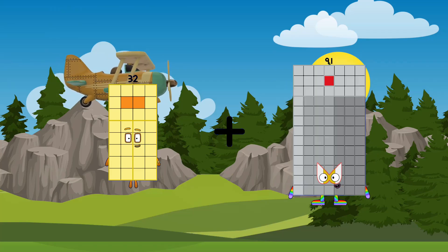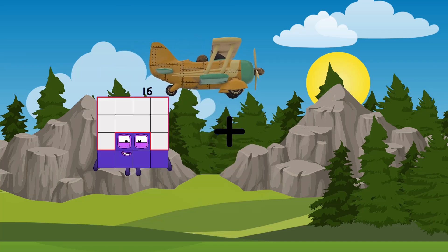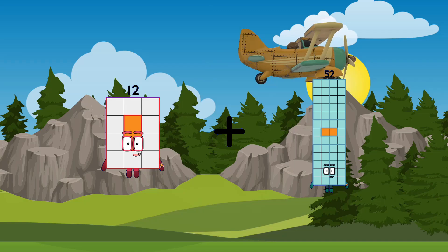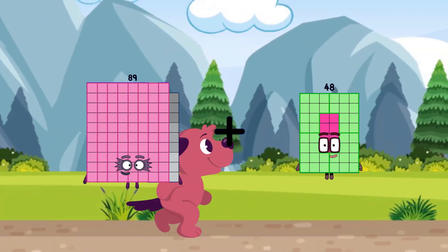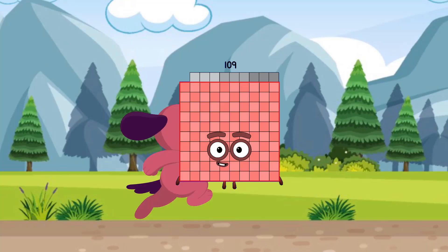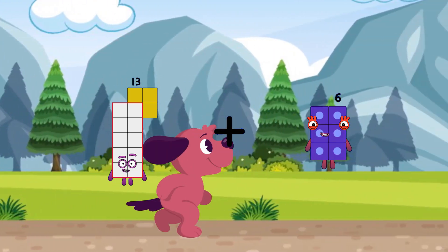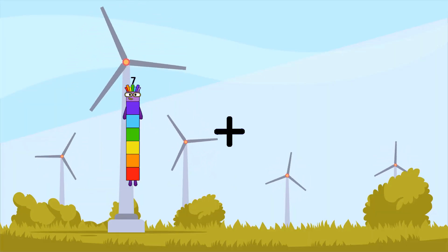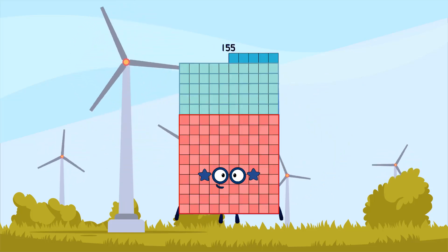32 plus 31 equals 63. 12 plus 52 equals 64. 89 plus 20 equals 109. 78 plus 59 equals 72. 100 plus 55 equals 155.